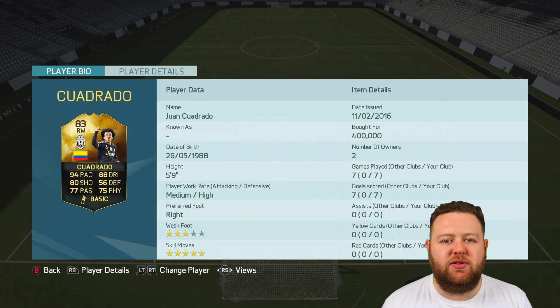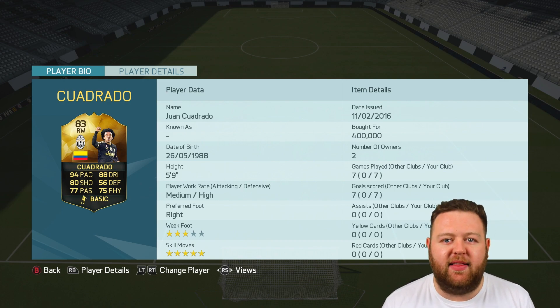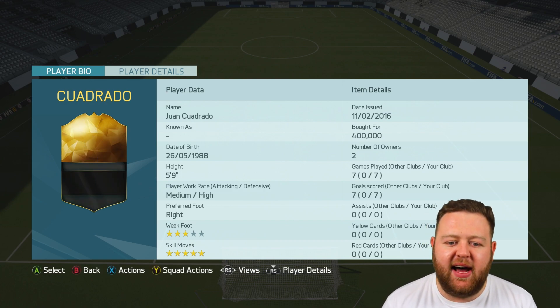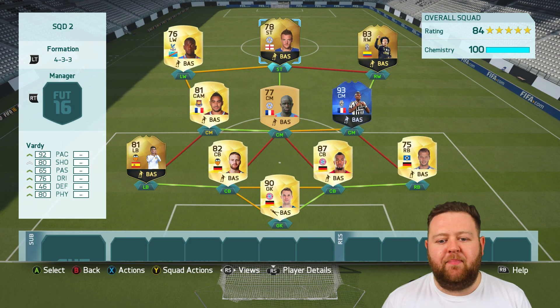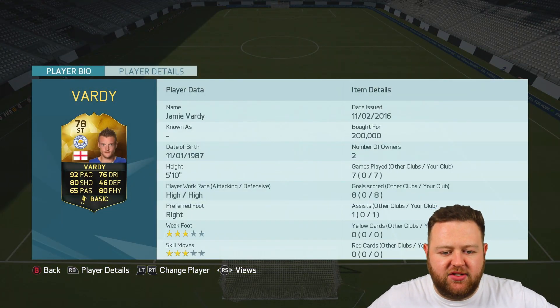Quadrado is one of the players from this week's Team of the Week. He's 83 rated, he's got 94 pace and 88 dribbling — that's absolutely mental. Five-star skill moves, and he's a real tricky player. And then we've got 78 rated in form Jamie Vardy: 92 pace, 76 dribbling, 80 shooting, 80 physical.